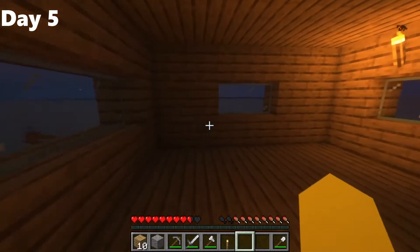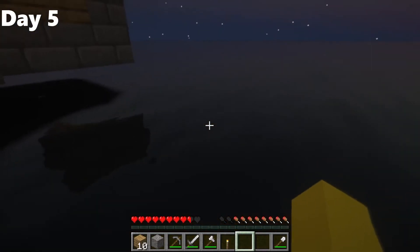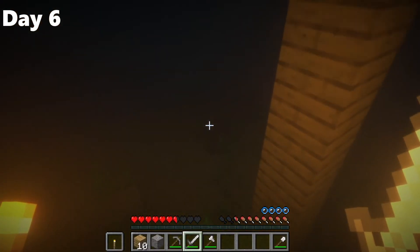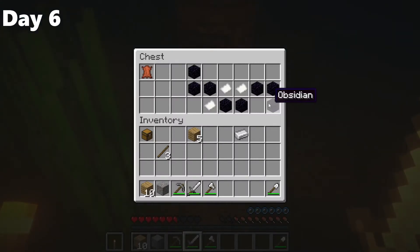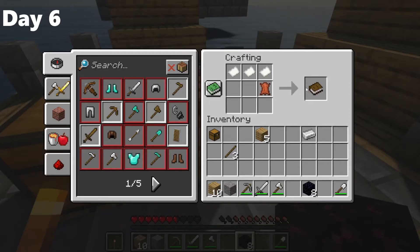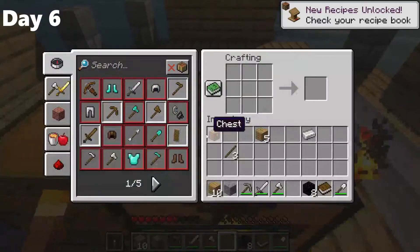About two days later I finished my house walls and roof, though I didn't have anything in it yet. The next day I found a chest under my base, but there was a snapping turtle guarding it that could easily kill me at this level. Inside was some leather, obsidian, and paper — quite random things. When I got back up I crafted some books, which was the only thing I could use with those materials.